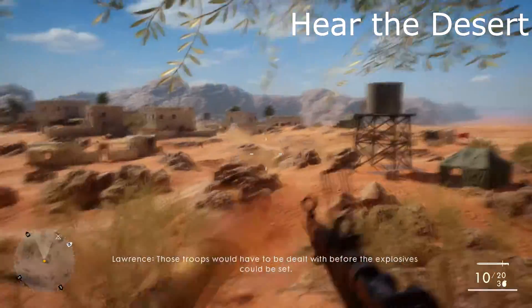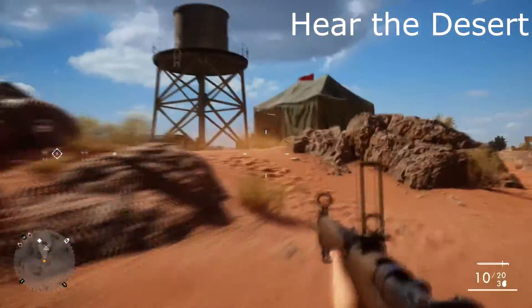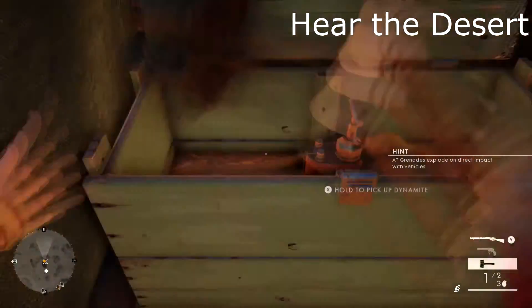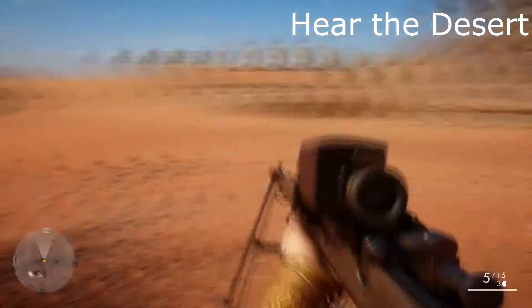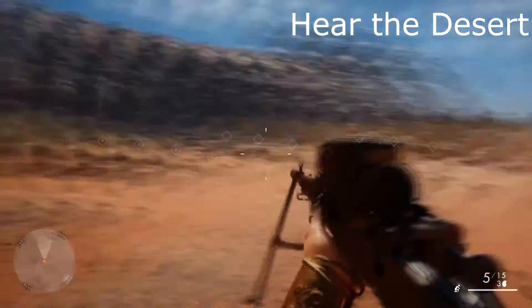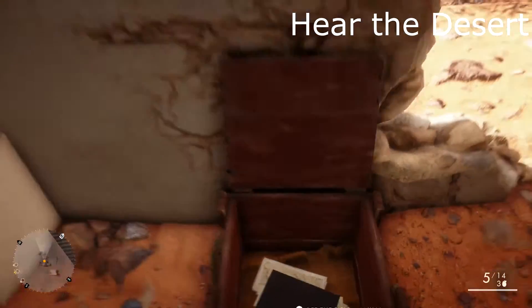Now we're doing the desert mission. As you can see, I just loaded my weapon at the very beginning of this mission — I'm spotting everyone, because I can. In here we're going to need to complete the mission without being spotted, and there will be a silent sniper rifle we'll need. We're going to come over to this house right here, and in the back of it will be our first book.